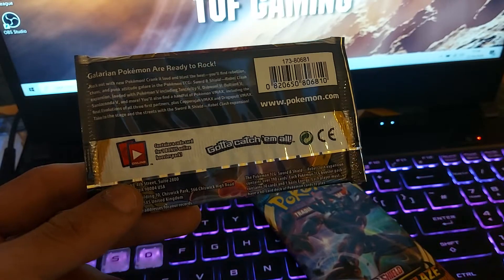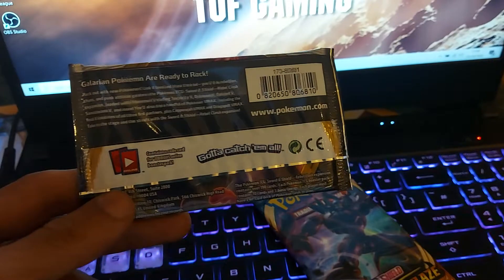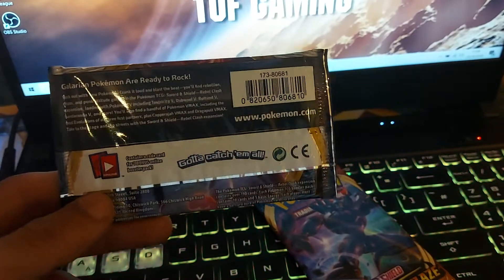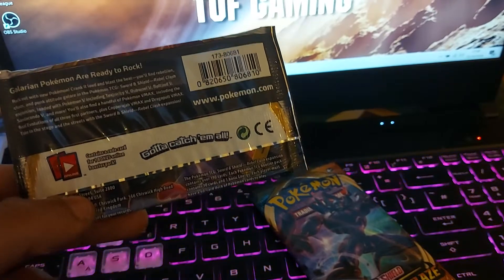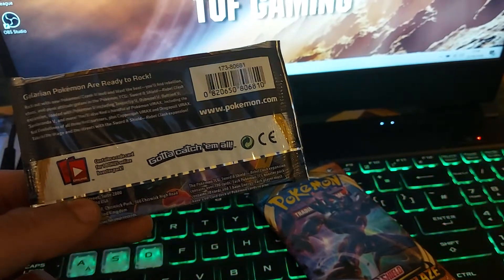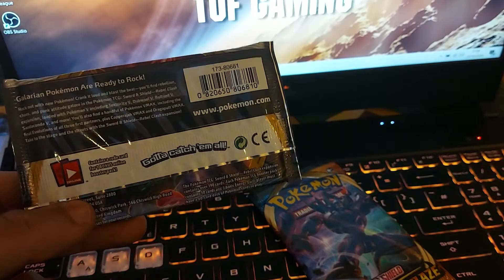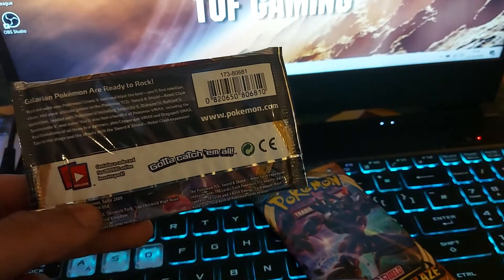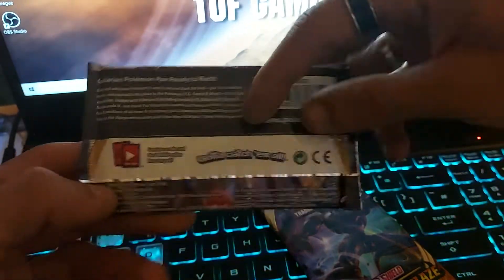You'll find a handful of Pokemon VMAX including the final evolutions of the three first partners from Sword and Shield, which are Sobble, Grookey, and Scorbunny — that's Fire, Grass and Water — plus Copperajah VMAX and Dragapult VMAX. I actually opened a Copperajah V-Box the other day and got the promo version and the oversized card version of that. Shout out to Matt Pokemon.